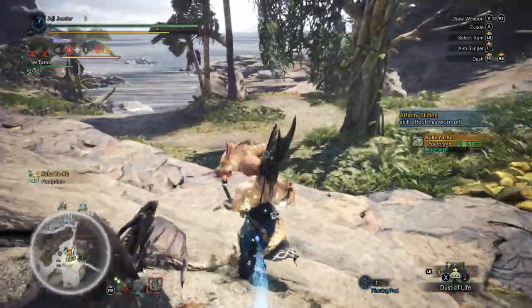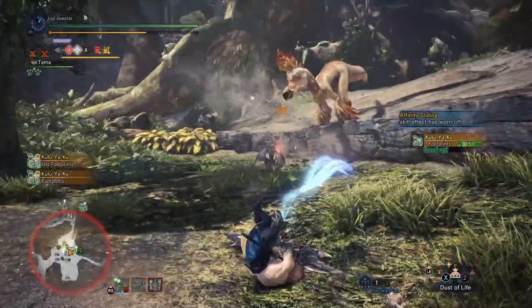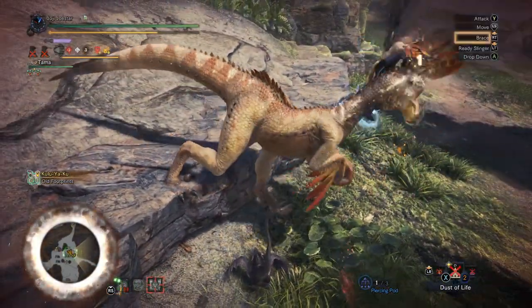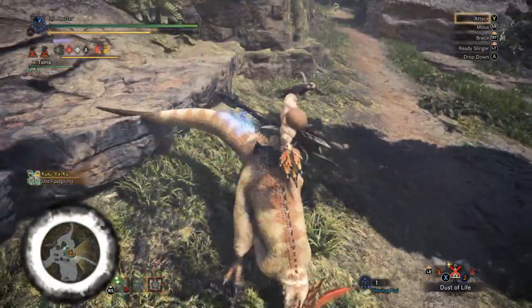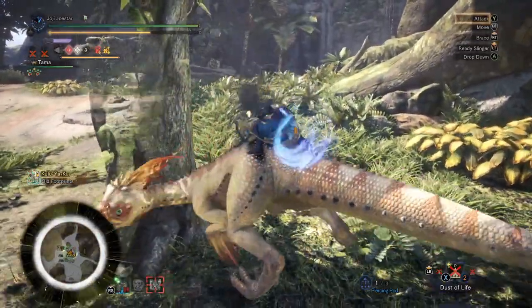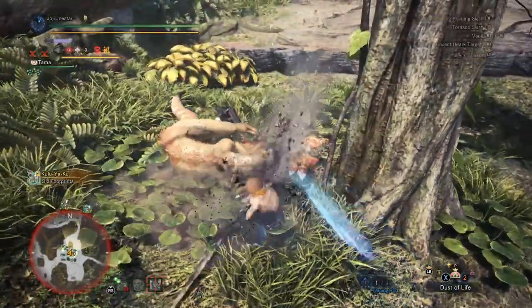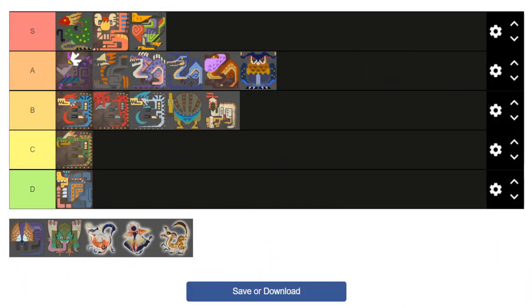We've made it to the fifth generation, and I'll be honest — the fifth gen bird wyverns don't really wow me as much as the previous generations do. Kicking off this set of newer monsters is Kuleyaku. I love a monster with personality, and Kuleyaku has it in spades. Its vacant expression and easily timid demeanor make for a fun monster to watch move around, but it's just a bit boring visually to me and doesn't stand out as a particularly strong design. Having the head of a dodo and leaning into the concept of an egg-stealing monster is great, but Kuleyaku is a pretty middle-of-the-road B tier monster.